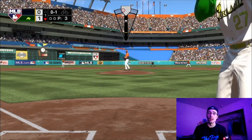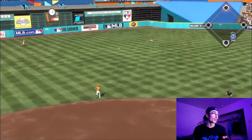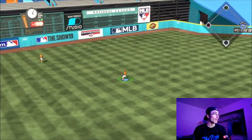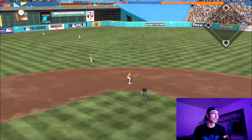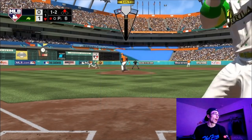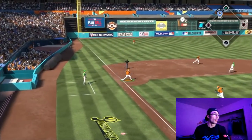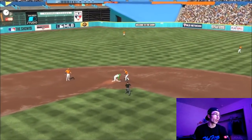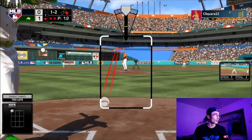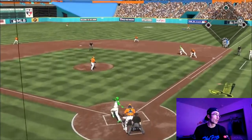First at bat he sends one deep with Willie Mays — two home runs I've given up facing Willie Mays. Meanwhile Raul Mondesi gets a base hit up the middle. I left my common pitcher in one too many outs, but I did bring in Gagne on the silver card. The opponent tried to steal third for some reason and I was able to get him.